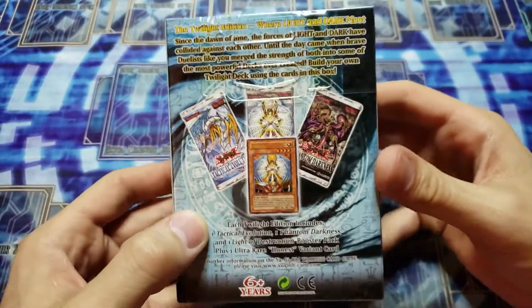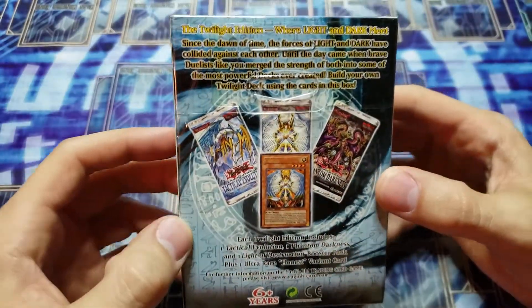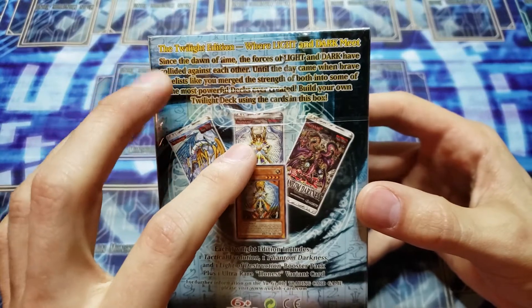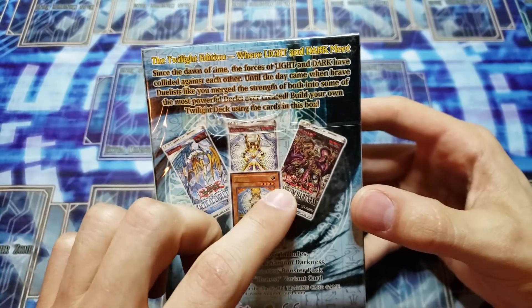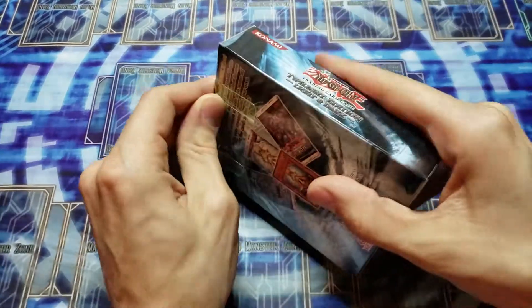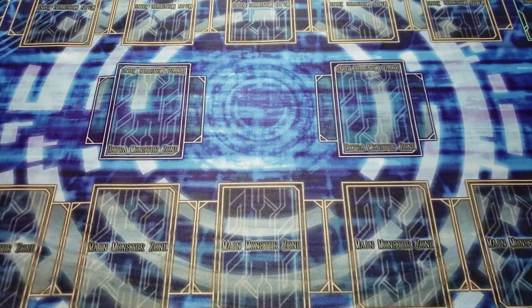I think they're only like 20 or 30 dollars online — someone had found quite a bit of sealed stock and listed them. You're guaranteed one Tactical Evolution booster pack, one Light of Destruction booster pack, and one Phantom Darkness, along with an ultra rare Honest. I love this card. I've already opened a few on the channel and have had some awesome pulls — on one I pulled all foils, which was insane.